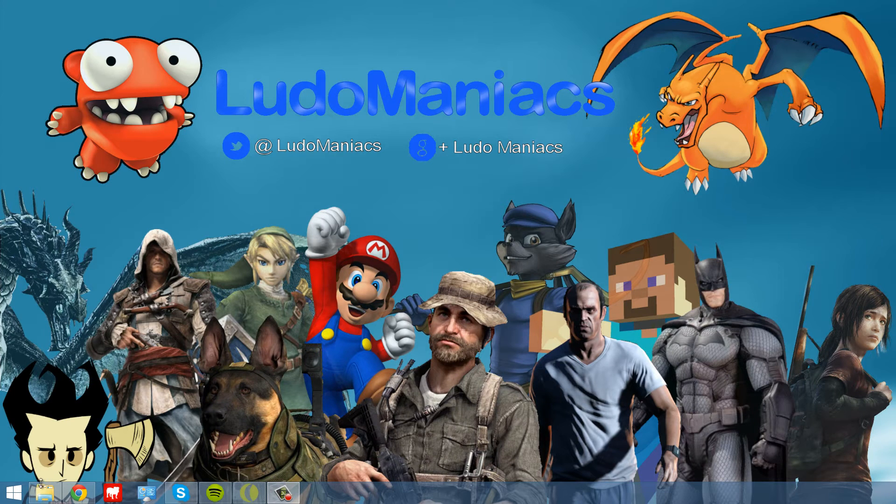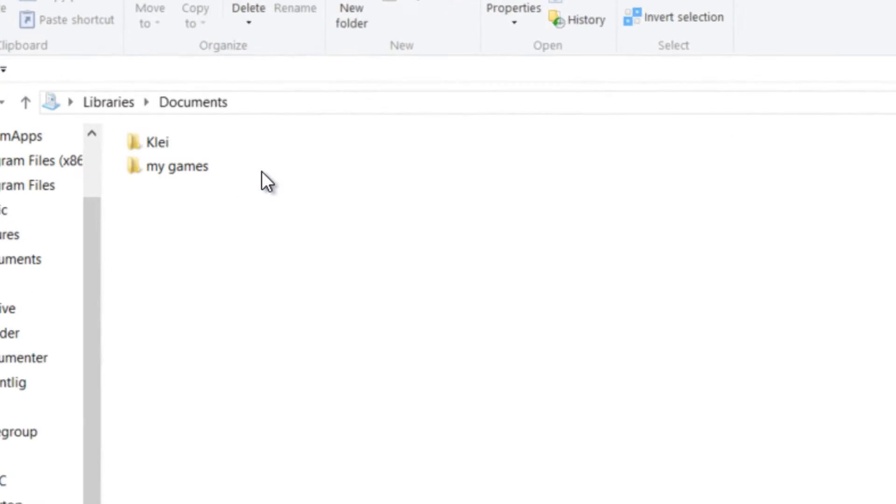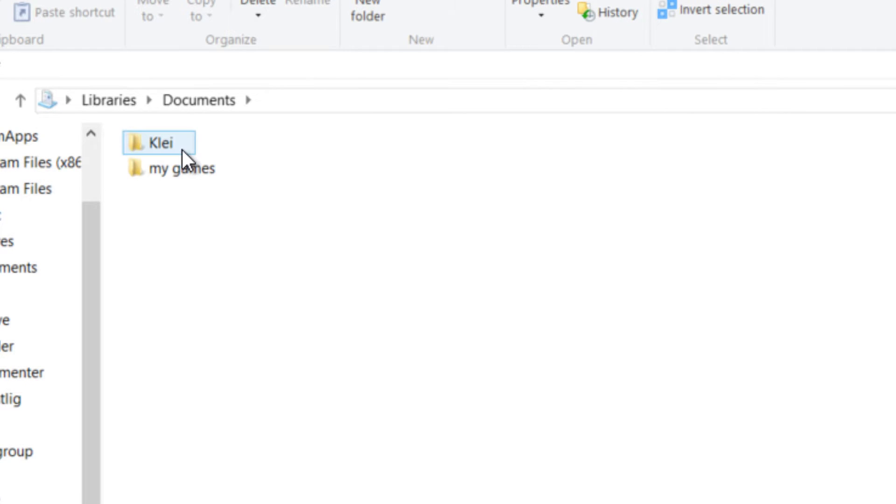First, go to your Libraries folder, and then your Documents folder. Then open up your Klei folder — I don't know how to say that, but just open it. Then open Don't Starve.